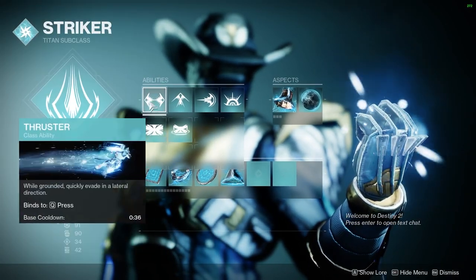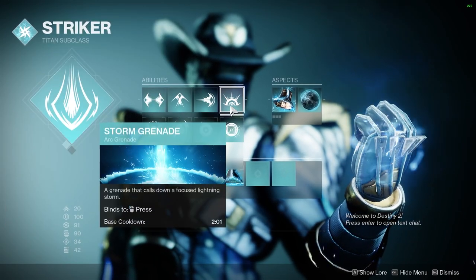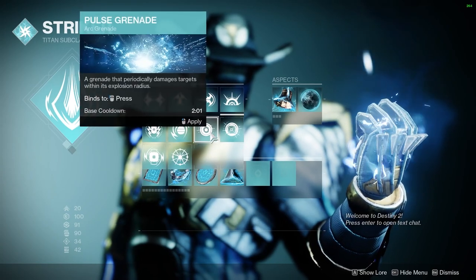With Thruster, you can use any class ability. With Catapult Lift and Seismic Strike, you could use Thunderclap if you would like. I'm going to be using Storm Grenades, but Pulse Grenades would also work.